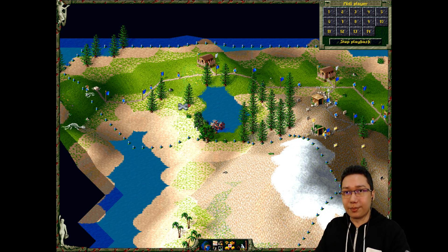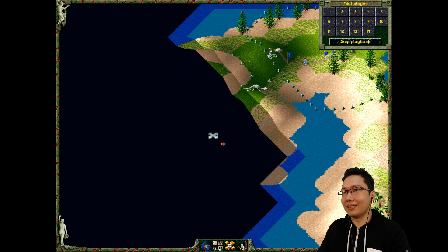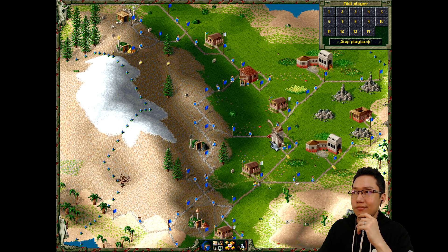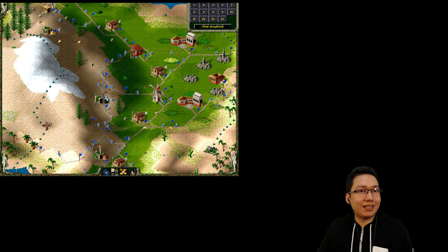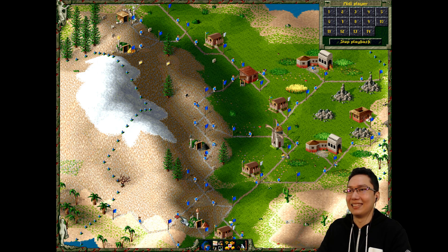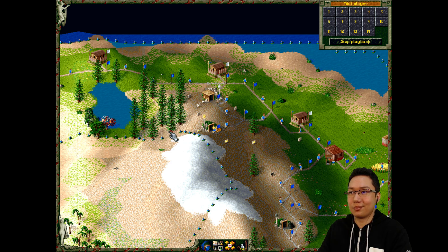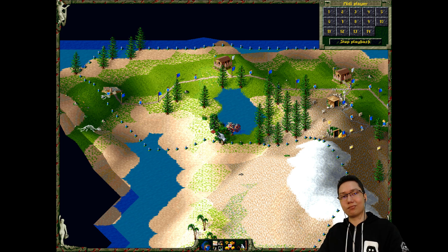So there isn't too much left to do on this map. We just need to get this barracks down and I think we'll win. If I send a scout up this way, I think we'll be able to see our victory condition. Do any Settlers games have multiplayer in them?